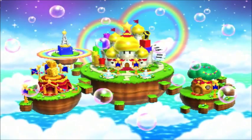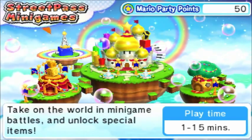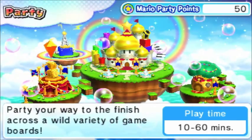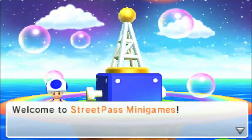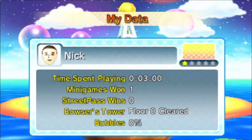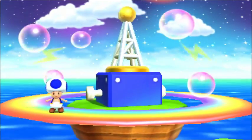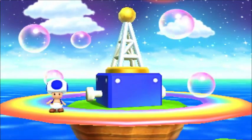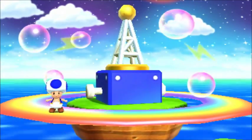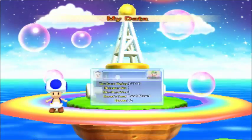So I get some points — Minigame Maniac, new bubble, oh cool! If we go to StreetPass minigames, we can take on the world in minigame battles. I think I have to set that up though. Select your favorite character — I want to select me. Oh, you can play as Baby Bowser? That's pretty cool. I guess I'll select Luigi as my favorite character. Yes. Alright, StreetPass is set. Sweet!